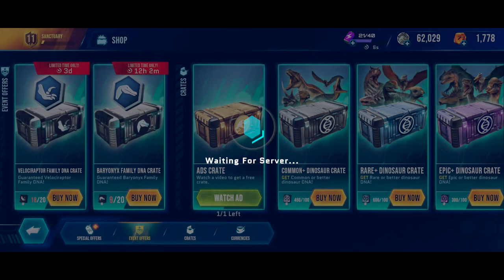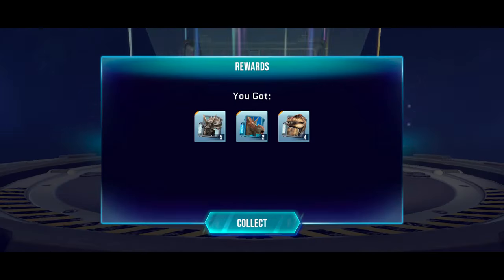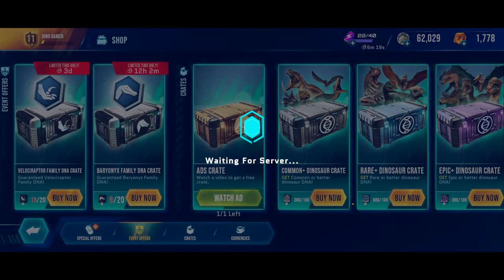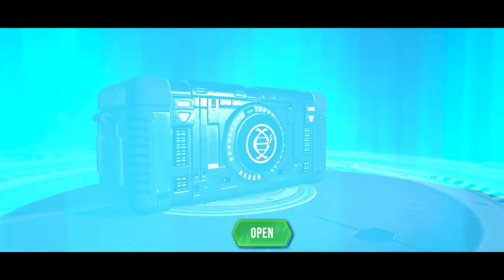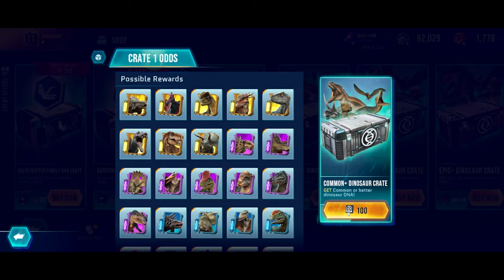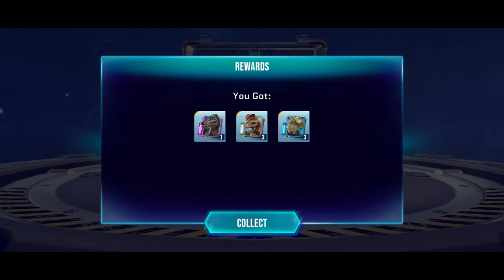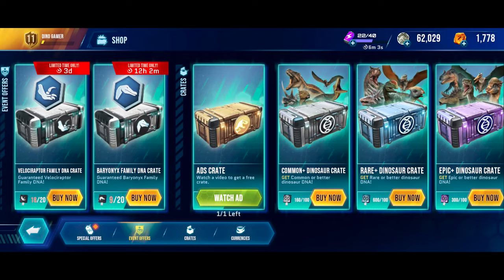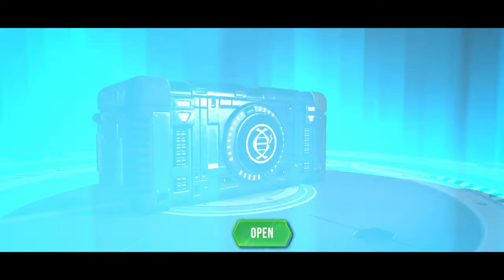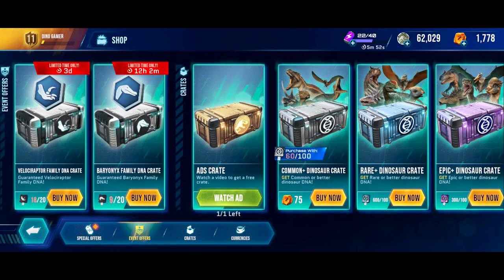We have 4 more crates to go. More Acrocanthosaurus DNA, which is pretty nice. Nothing great from this next set. 2 more common crates to go. Some epic DNA and Baryonyx — that's pretty nice, can't complain. And that's it — all common crates opened.